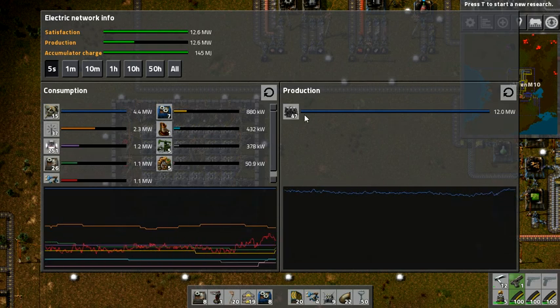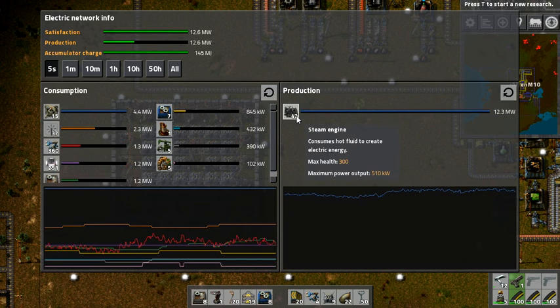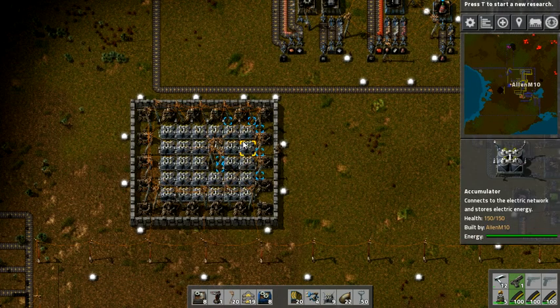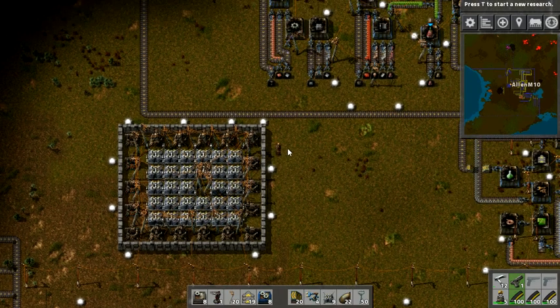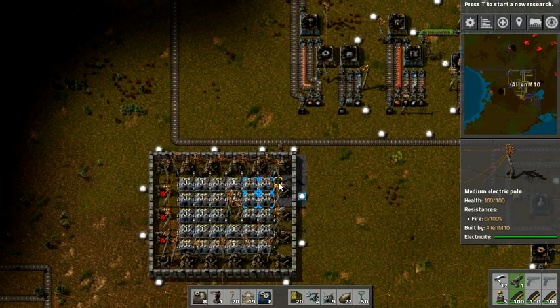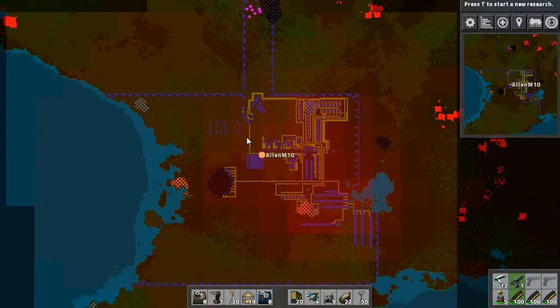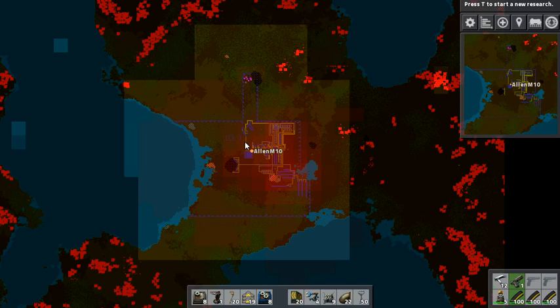Basically, all it means is that if these ever stop working somehow or are destroyed by aliens, we can have an alternate power source here. That's great. I might build one or two more of these just around the facility, because if I get attacked and the walls fall, then I want to have some strategy up my sleeve.